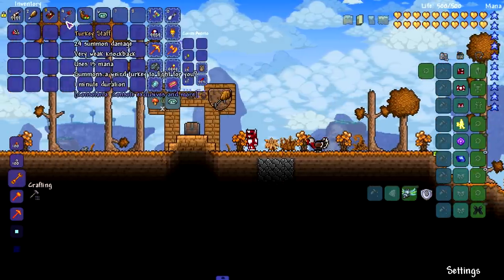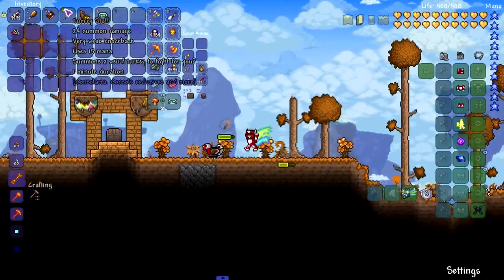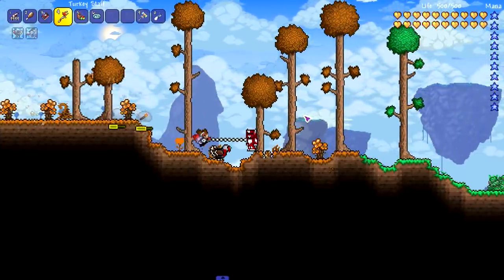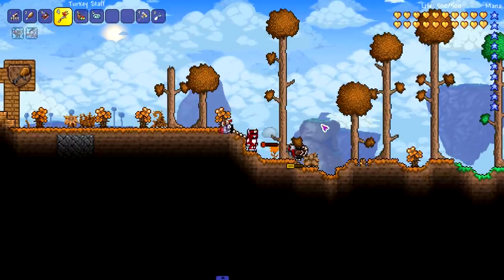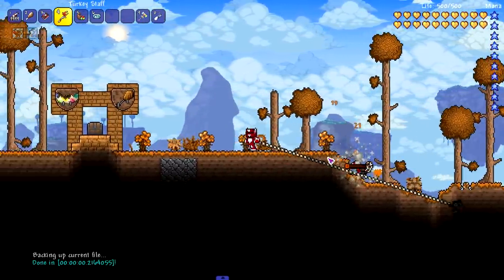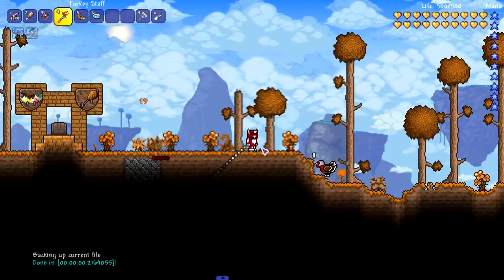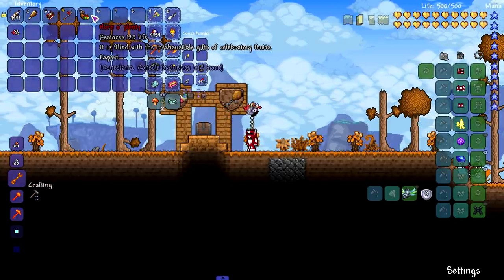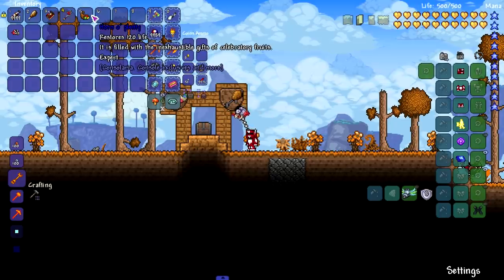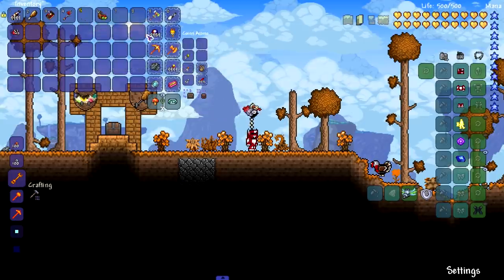Moving on to the one I'm hyped the most for — the turkey staff. Summons a weird turkey to fight for you. What in the — I love it already. This is so beautiful. His head is upside down most of the time. He's a weird turkey, he's allowed to have his head upside down. This 100% is my favorite weapon so far. Next we got the horn o' plenty which I believe is one of the OG items. Restores 120 life — it is filled with inexhaustible gifts of celebratory fruits.